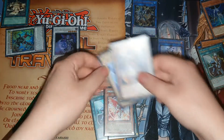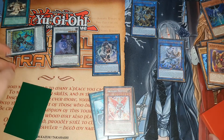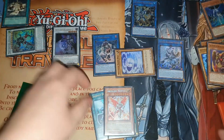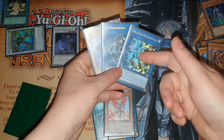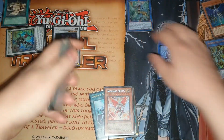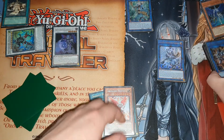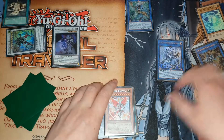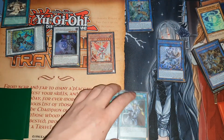You're going to link these two into an IP Masquerena. You're going to use this effect again to summon another one out, and then you're going to link these - treat this as a two, this is a one and a one - for an Appointer Appaloosa that cannot be destroyed by card effects. It has three materials on the summon.